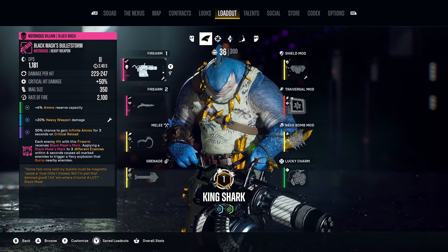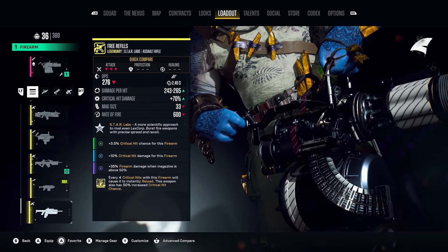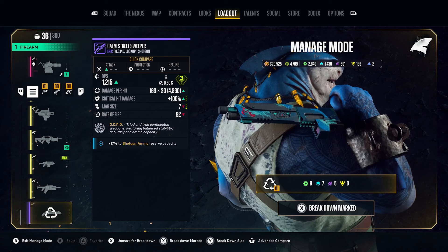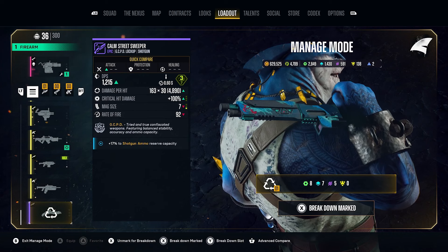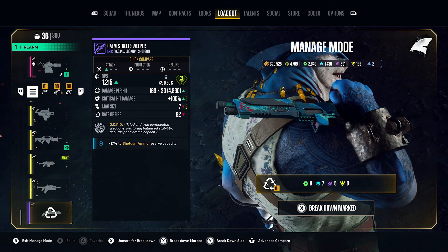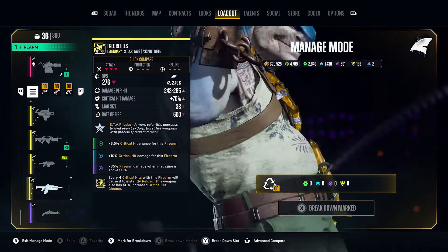The three best ways I've found to earn resources: number one, if you have any spare weapons, press X on an Xbox controller and mark them to break down. If you dismantle all the gear you are not using, you're going to get resources. For green and lower you just get the green things; for blues you'll get the blue and green; for purple gear you'll get the purple, blue, and green.